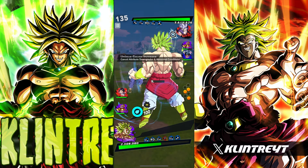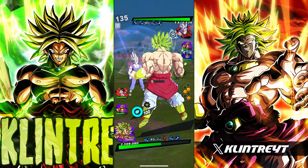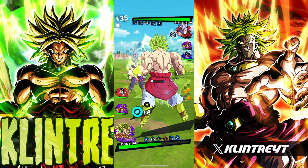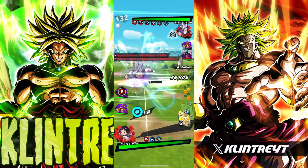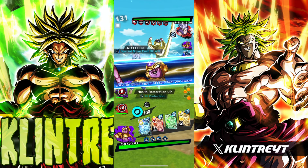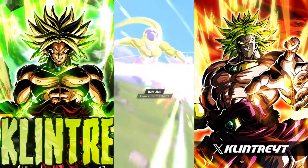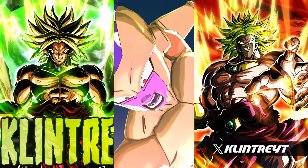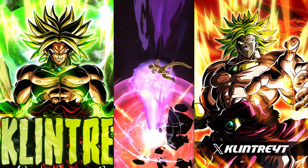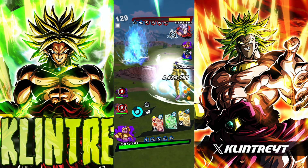I'm tapping — can't quite catch him here. Let's swap out Pan. He has 3.6 mil on his Beast though, and he does cancel buffing right, so this might not kill. Yeah, good damage though, I'll take it.